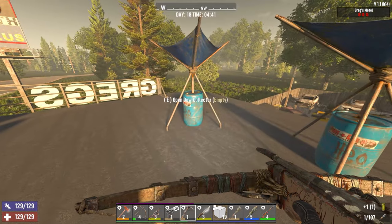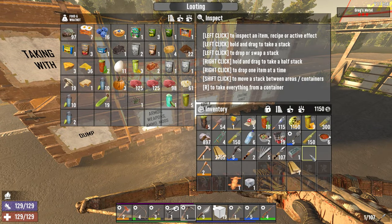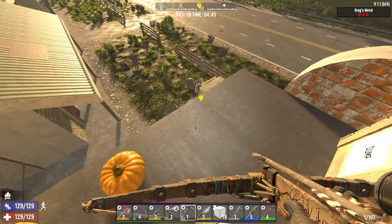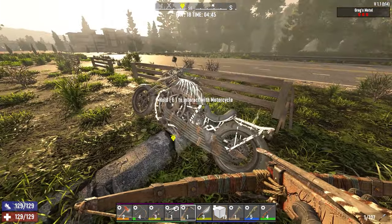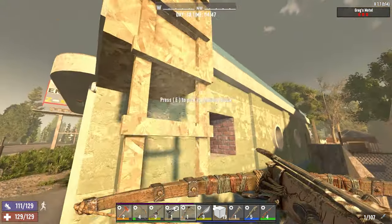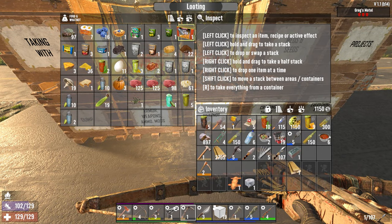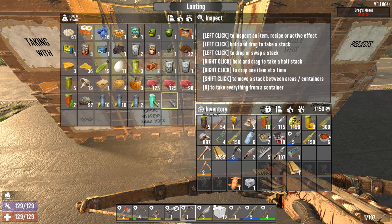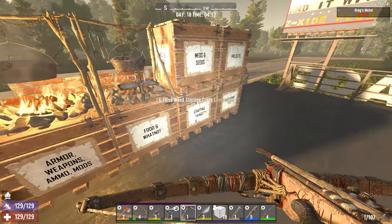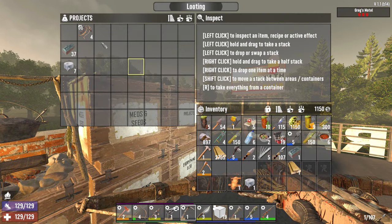We've got our motorcycle loaded up with things we can sell. We're gonna do that. That one's just about ready. We're gonna see if we can procure some sugar butts. I think we've used ours.